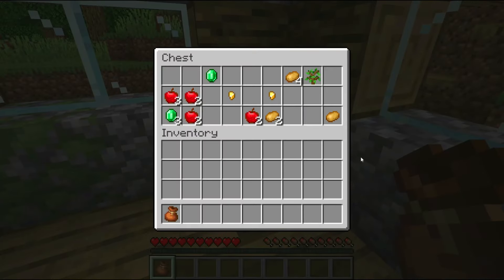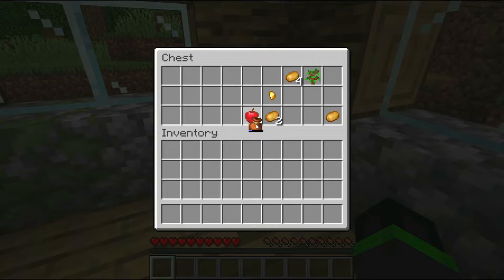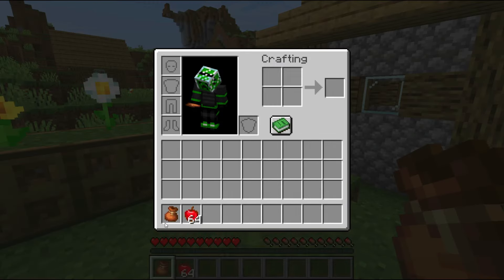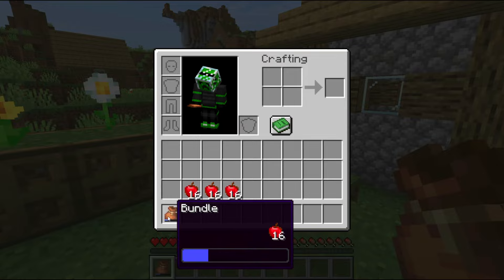You can put items in a bundle by left-clicking the item on the bundle, or by dragging the bundle around the inventory and left-clicking on an item to put it in the bundle. This makes it very easy to quickly move items from a chest into a bundle. Bundles also have a progress bar on them, which looks similar to a durability bar that tools and armor have.